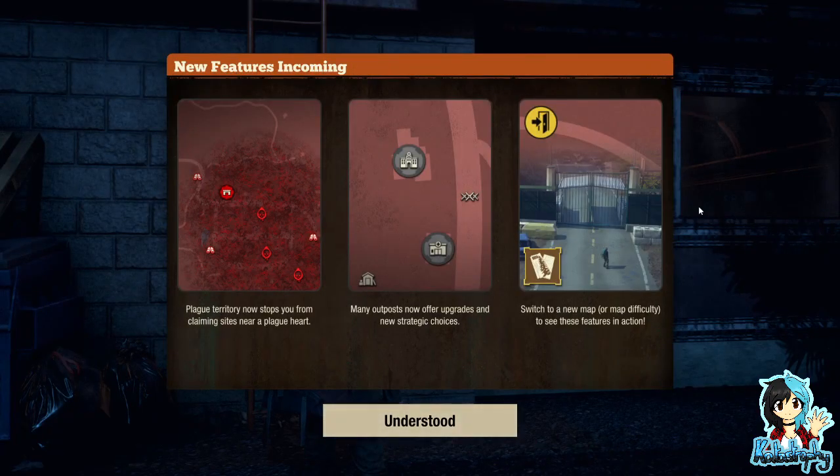New features incoming. Plague territory now stops you from claiming sites near a plague heart. Many outposts now offer upgrades and new strategic choices. Switch to a new map or map difficulty to see these features in action.